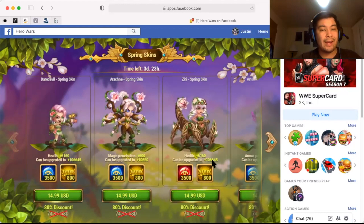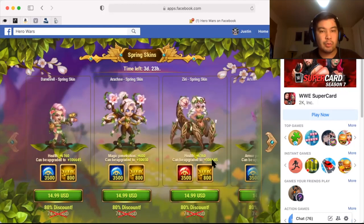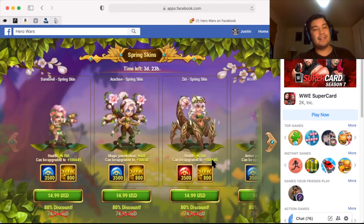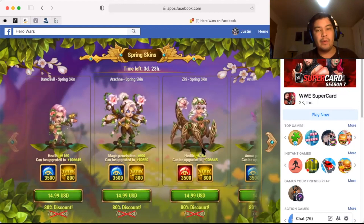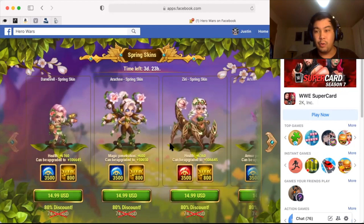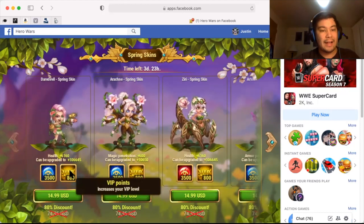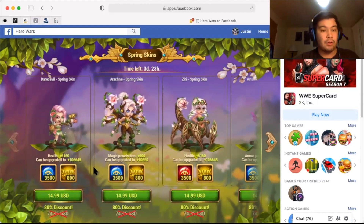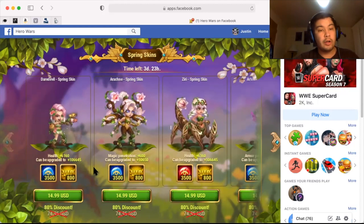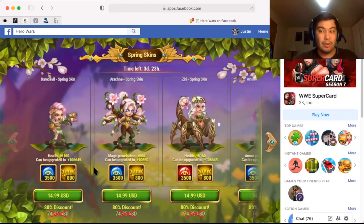Alright guys, so here we are in game. We have brand new spring skins. We got Daredevil, Arachne, and we got Ziri. I really like the detail with Ziri here — kind of cool. With Daredevil, we have health. That's really good for Daredevil because Daredevil already has a decent amount of attack and some good defense as well. Could have probably used a little bit more defense, but health is very helpful for Daredevil anyway.